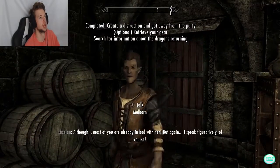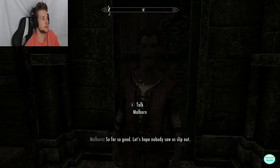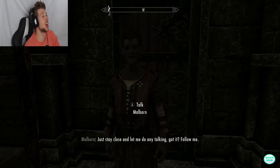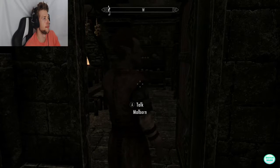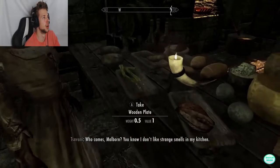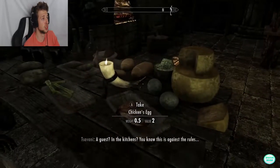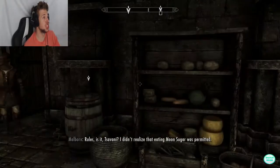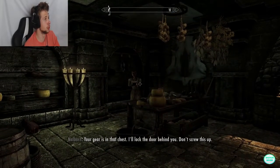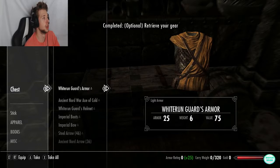Malborn tells us to stay close and let him do any talking. In the kitchen, the chef is suspicious about a guest being in there. Malborn handles it — says I'm feeling ill. The chef reluctantly backs down: 'I saw nothing.' Malborn says he'll lock the door behind us — the patrols might notice something's wrong. We gear up. Malborn says if someone misses us at the party, good luck.